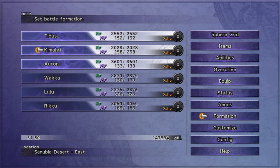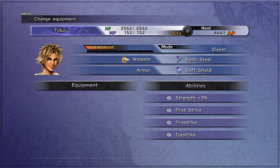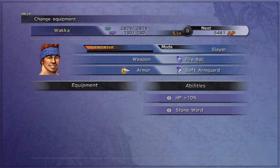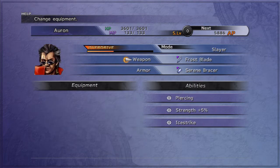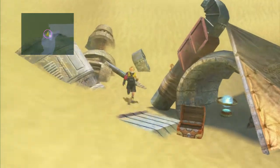Now that we have Rikku in our party, we no longer need Auron to be up front. Let's reorganize our equipment: Sonic Steel, Soft Shield, Sonic Steel, Soft Shield — fine. Sonar, Soldier's Charge, Hunter Spear, Soft Armlet, Arm Guard — fine. Variable Monk, Sorcery Bangle, Frost Blade, Serene Bracer — perfect. Just the one update there. We don't need to heal up, so let's keep going.